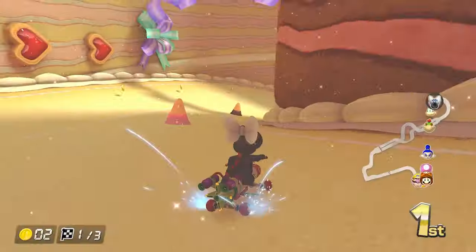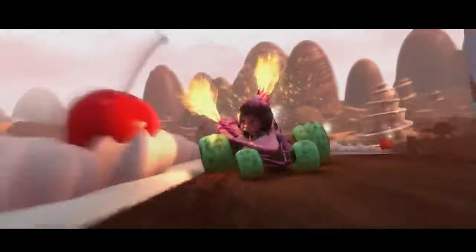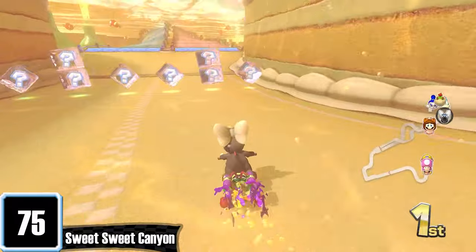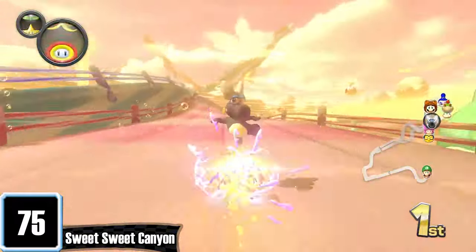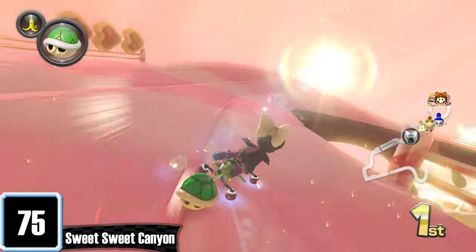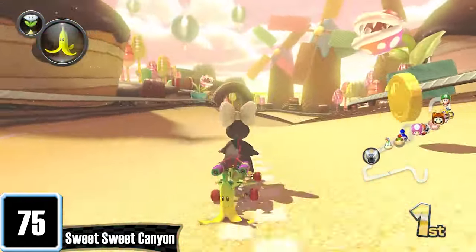Sweet Sweet Canyon kind of reminds me of that racing scene in Wreck-It Ralph, because everything's made of sweets. I don't even want to know what that water is made of. And the split path — let's be real, we all take the pink route. All my homies hate the blue path. And if you're coming first, nine times out of ten someone will pass you on lap 3 doing the donut shortcut. It happens all the time.